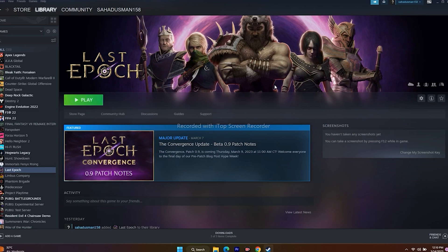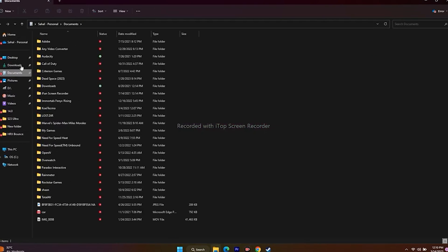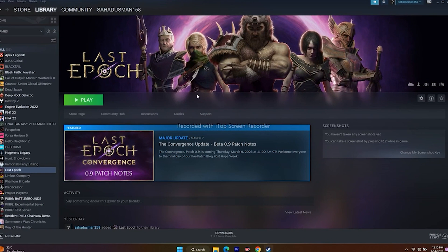If that doesn't work, try deleting the saved game files. Go to File Explorer, navigate to Documents, and look for a Lost Epoch folder. Delete that folder — keep in mind you will lose your save data — then launch the game fresh from scratch.